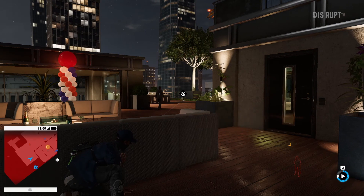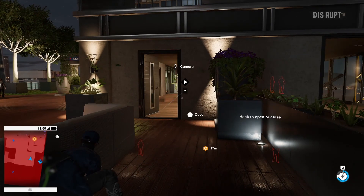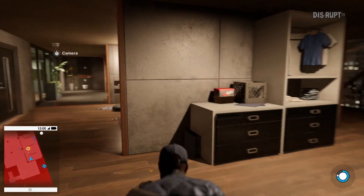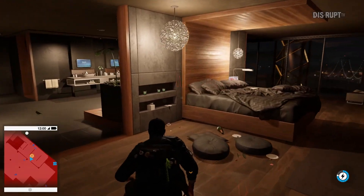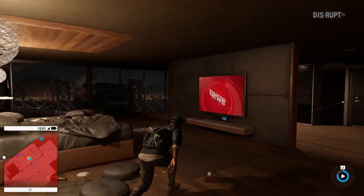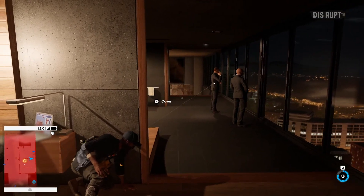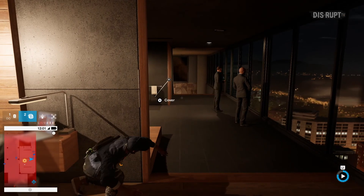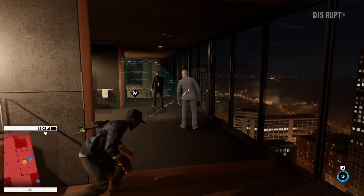There's something over there — we distract the guard and then quickly hack the door lock to access the penthouse. Here we throw a Zapper, a tool we can modify on the fly through hacking. We then set a proximity trigger for a stunning effect and emit a sound to attract the guards.